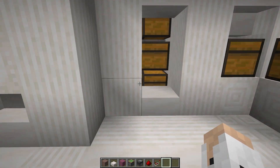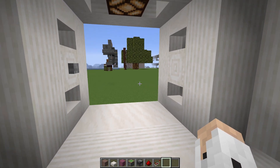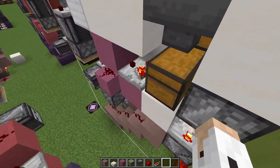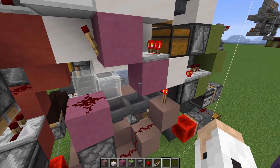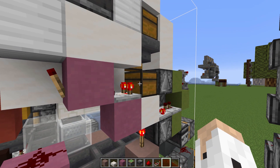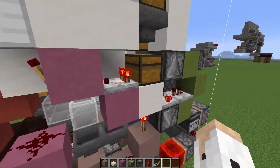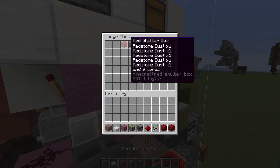So I'm going to show you how to fix this. To fix the issue, we're going to come around to this side of the machine. I first recommend you break this sticky piston and this observer, then take out all of your remaining ShulkerBoxes.